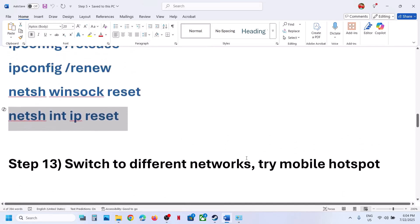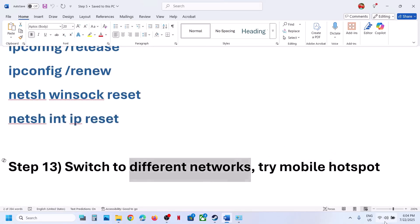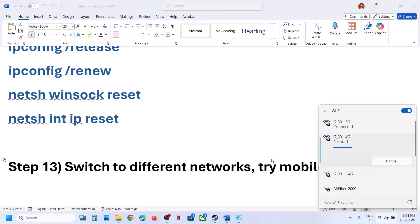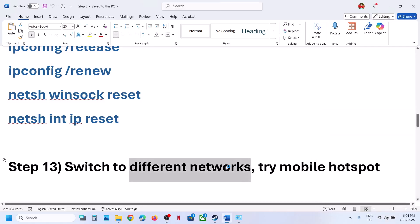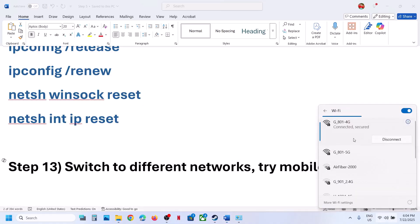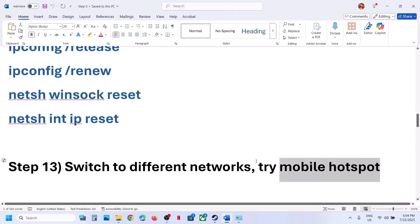The next step is to switch to a different network. If you have another network available, switch to it and check. You can even try a mobile hotspot — turn on mobile data and the hotspot on your phone, connect your PC to the phone's network, and then launch the game and check.